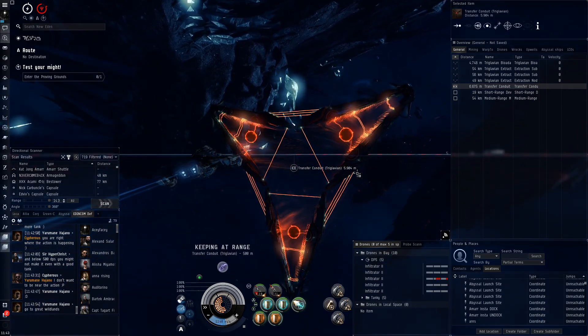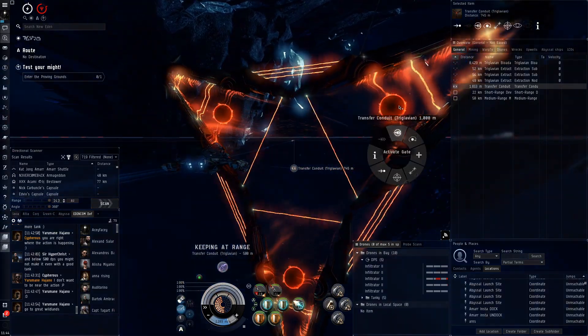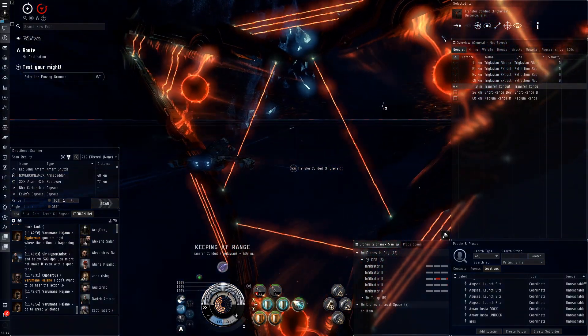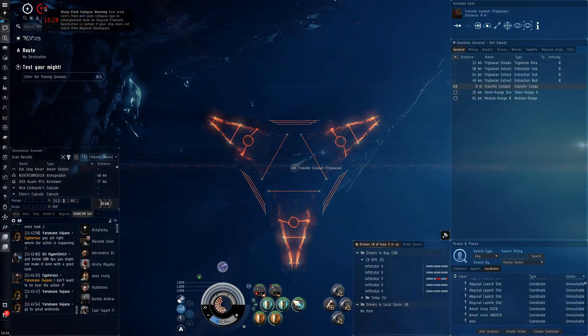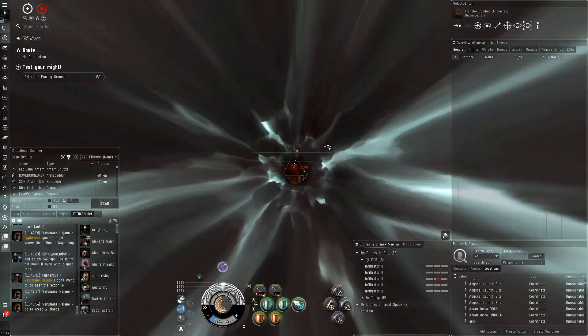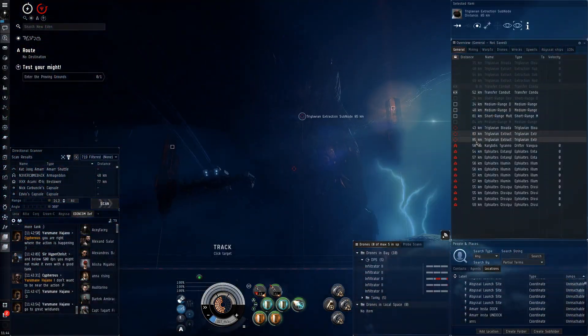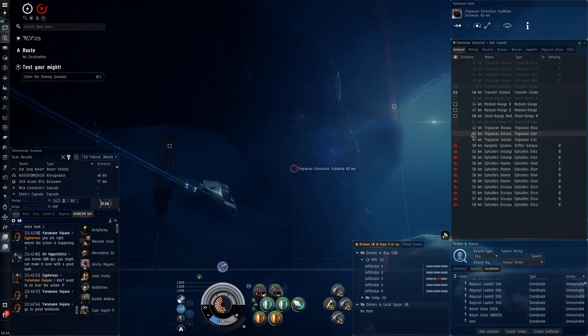The rogue drone waves are one of the easier waves so you should never have any problems with them. Let's go to the next conduit. We're making good time — okay, three minutes forty seconds. For T4s I tend to hope to do them in less than ten minutes; that's what I consider a good time.